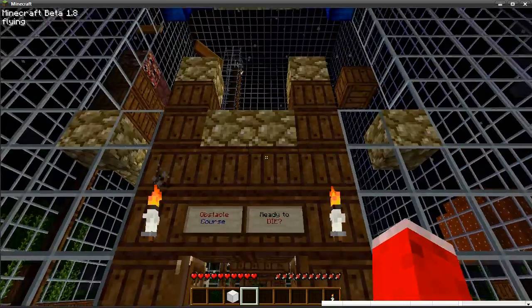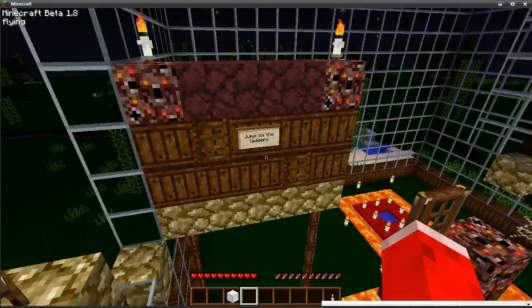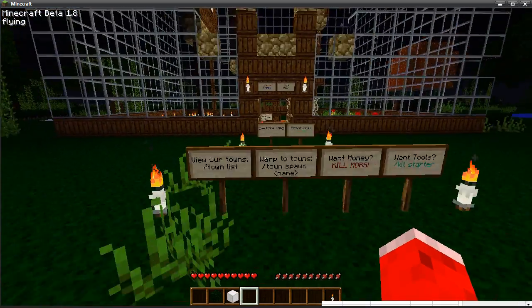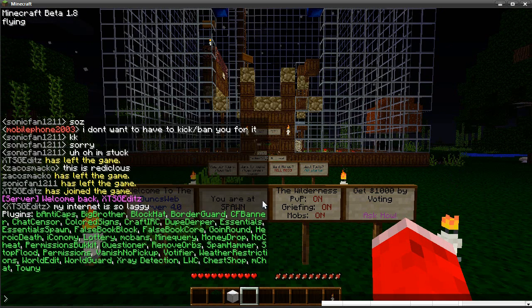This here is an obstacle course — you're welcome to try it out. If you saw my old video on Dunks Deadly Jumps, we've made a much more difficult course for you to try out. I'll provide the IP to this server in the description, but that's not what this is about — this is about the plugins we're running. So let's do slash plugins and I'll give you a brief description on each one.